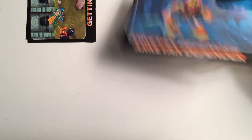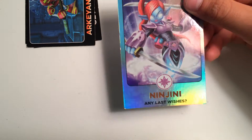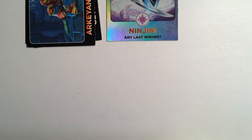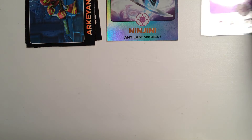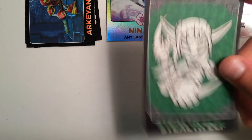We have Archean Defender, he is number 107. He is in Spyro's Adventure. Next we have Neen Genie, she is a rainbow star magic or power. I think it's called rainbow foil. Next up we have Star Strike, who is a regular foil without the rainbow. We have Stealth Elf. Some of these I have traded with my cousin.